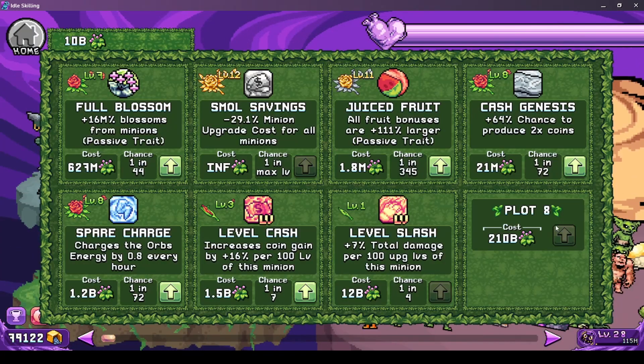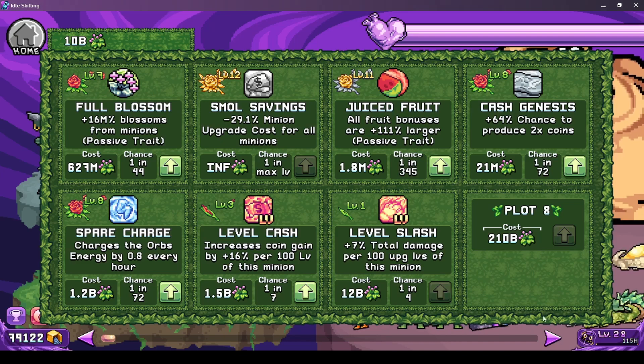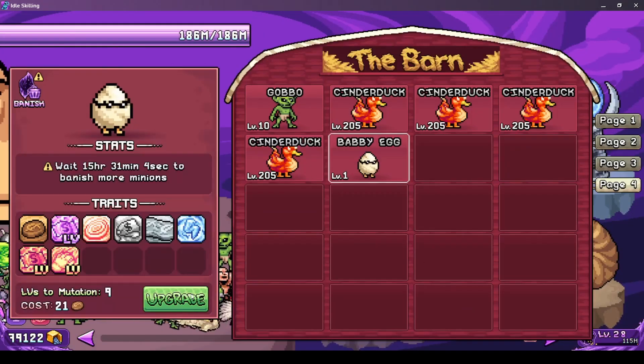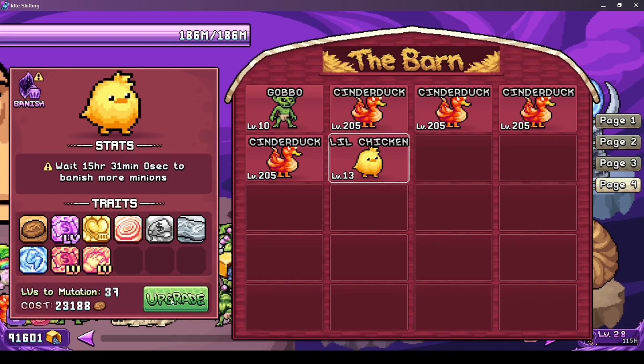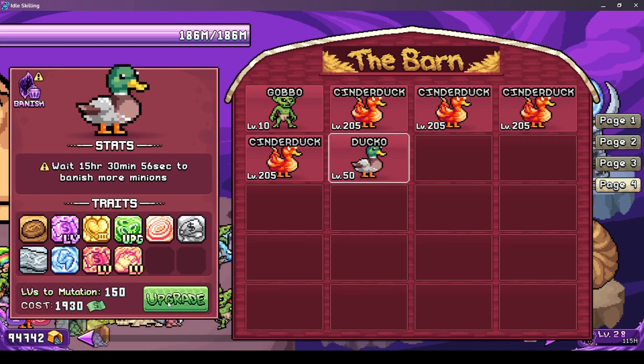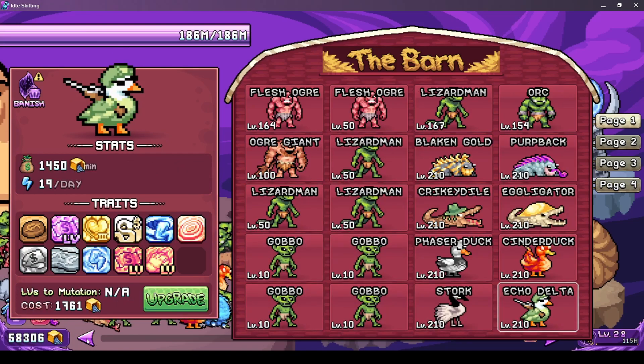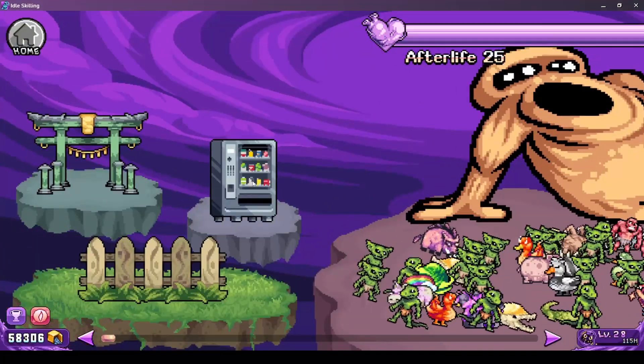I still don't have plot 8, but I think I will get it when I wake up tomorrow. Let's get a baby egg, a little chicken, a daco, and a cinder duck, and a few levels. The realm is chugging along pretty well here.